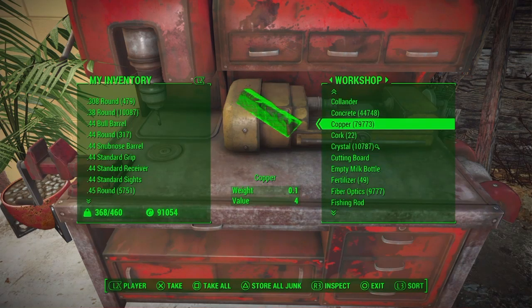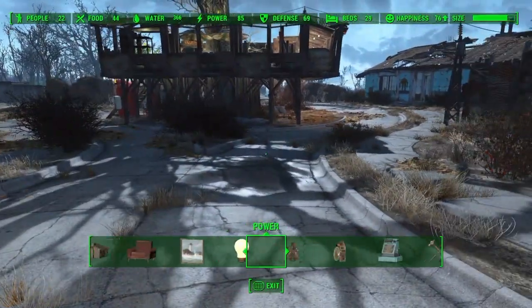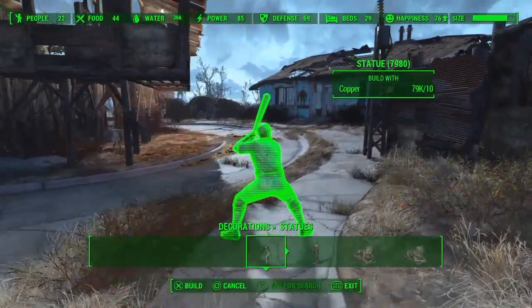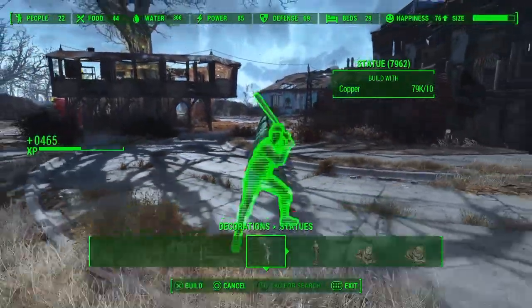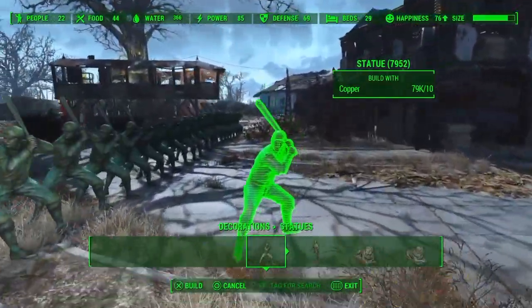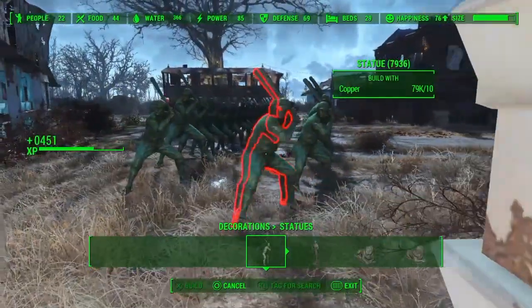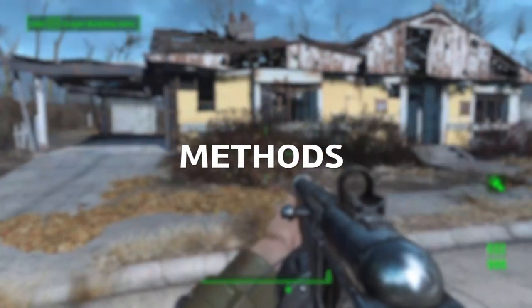If you want to do this with any other item you can — you can duplicate any item that can go into your workshop. Once you've duplicated your copper to the amount you want, go into workshop mode, then Decorations > Statues, and use the statue of a man with a baseball bat. Move back while building these statues and it will give you a lot of XP. You can scrap the statues afterwards to make room — this is the best glitch out there for XP.